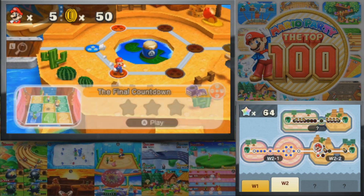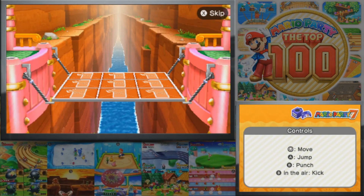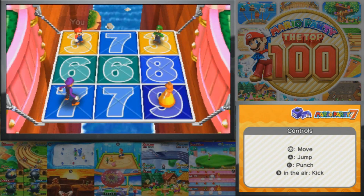We went the top path last time, so let's go to the bottom path this time where we have The Final Countdown from Mario Party 7. We'll do these two games quickly and after that we might end the video. This is another survival game — knock off your rivals and watch for open panels at zero. You move, jump, punch, and can do an air kick as well. Just survive.